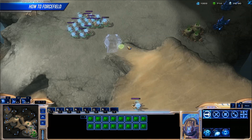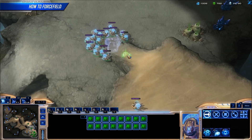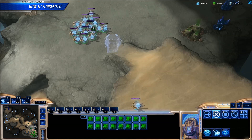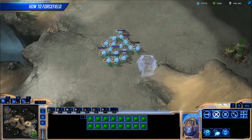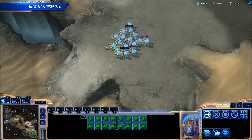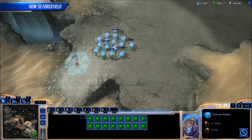The least known of these force field locations is the absolute lowest one. It may not look like a complete block, but it is. This is because the space at the bottom of a ramp is actually smaller than the space at the top of a ramp, even though it might not look that way. For more on that, you can watch our How to Wall In video.